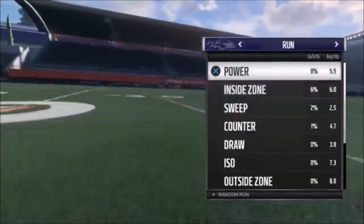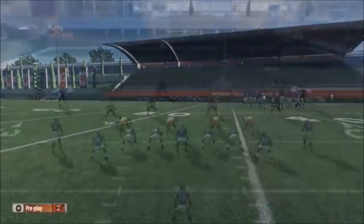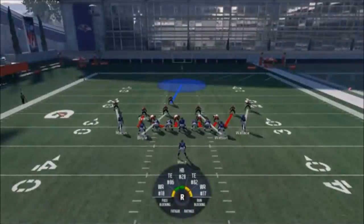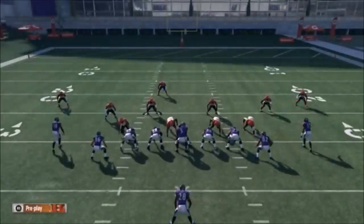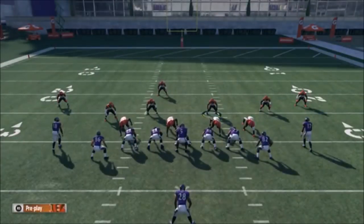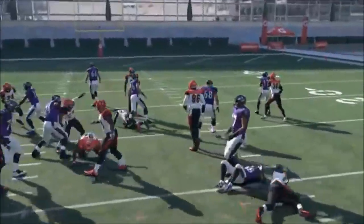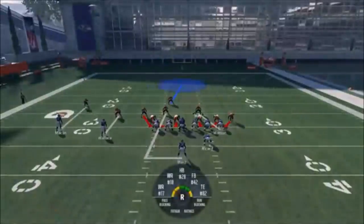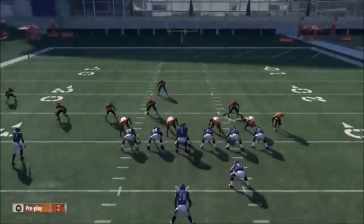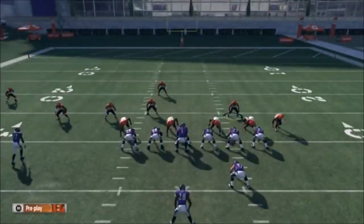I'm going to go with concept — we'll go sweeps. This particular play, I'll let it run just like this. It might look like it would stop the run, but it's not really going to do that without adjustments. This is probably going to be a stretch play. Turned out to be a counter — still stopped it though. So we'll go ahead and run it just like this. I'm expecting outside runs, so if I run it without adjustments, I don't think it'll get the effect that I want.